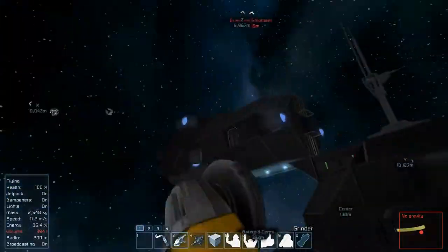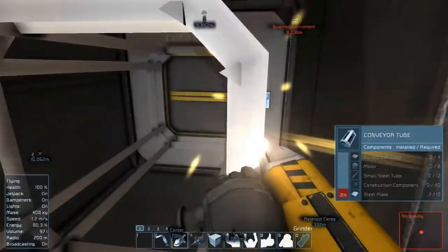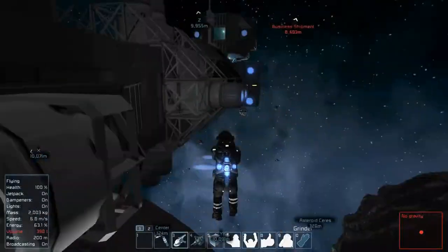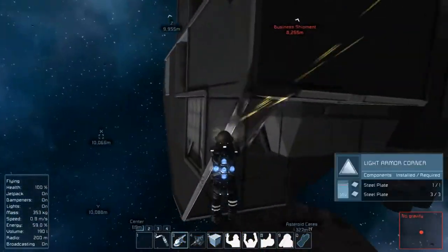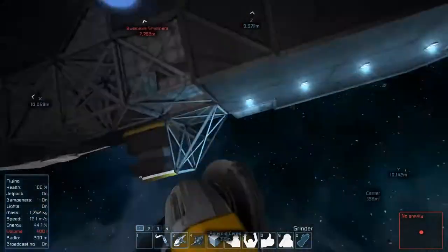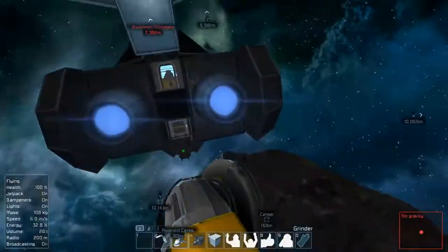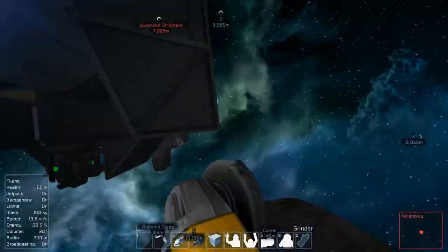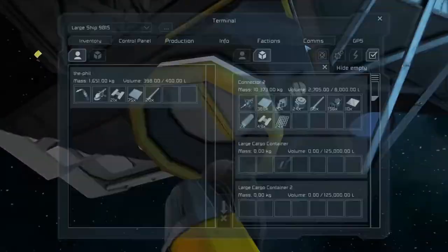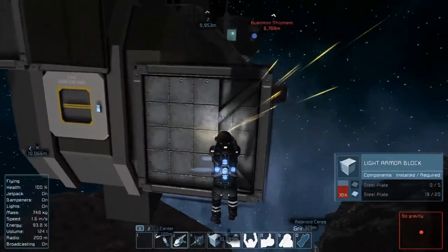We're going to speed this section up just a little bit — a lot of massive grinding and going back and forth to the ship. The goal here is to pull off the pieces that are going to fall off on their own — it's like a little mini puzzle. We're taking off some of the corner pieces right here; everything's connected up to that large cargo container via the little side ports, so those are going to be the last pieces that we take off.